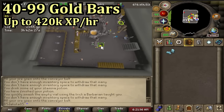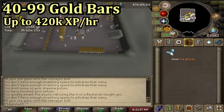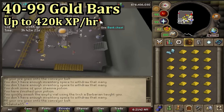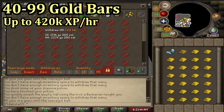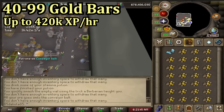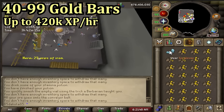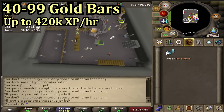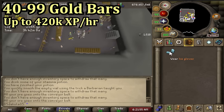For any level past 40, gold bars at the blast furnace is going to be your best XP per hour. These cost money instead of making profit, so you're going to be losing GP but getting a lot more XP. You do need the goldsmith gauntlets to make this viable — wearing them more than doubles the XP you get from gold bars, so it's basically a requirement. You can get these gauntlets by completing the Family Crest quest.